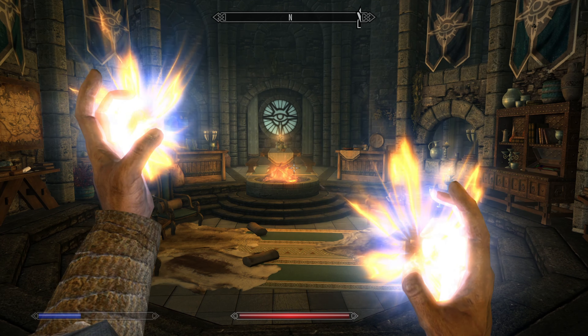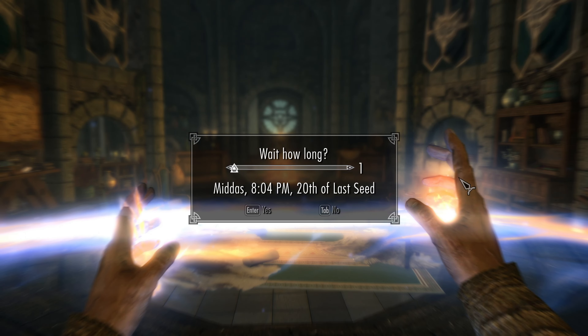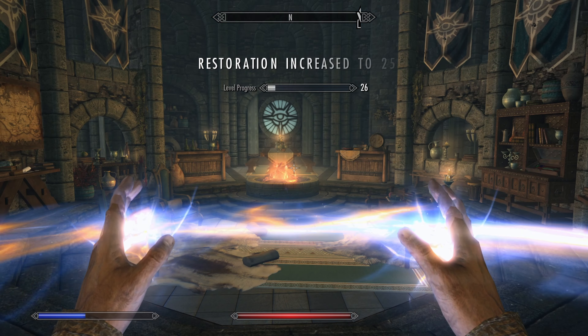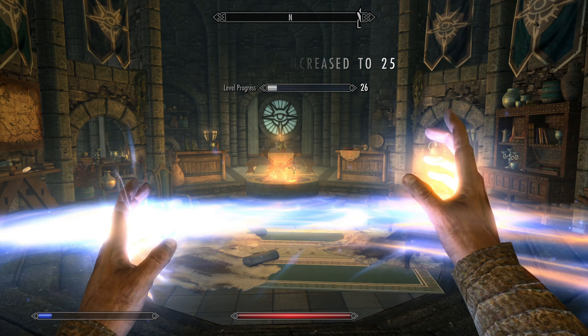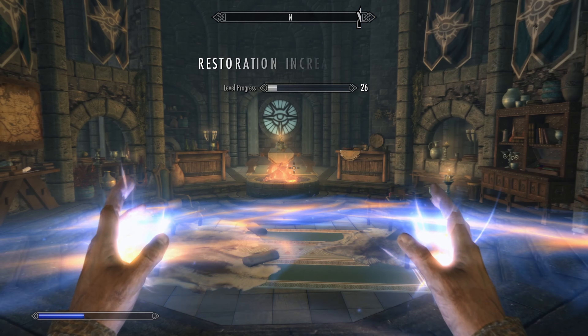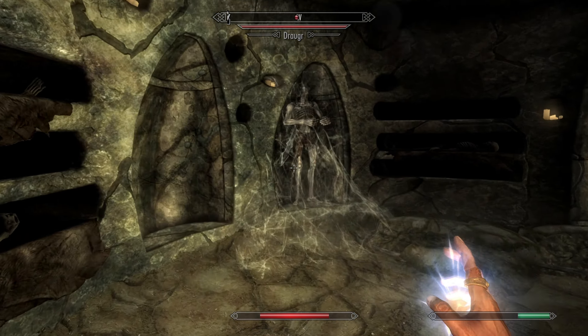I chose the High Hrothgar Wingate because I can quickly make my way up there. But if you no longer have access to it, there are some ruins that the Greybeards send you to that have pressure plates that catch you on fire. Depending on your difficulty settings and equipment, you can rubber band your controller or rebind your key to AFK it. The only downside is there is a possibility of death with this one.